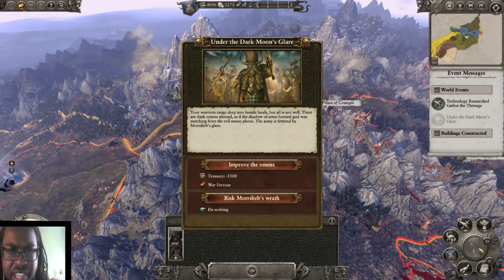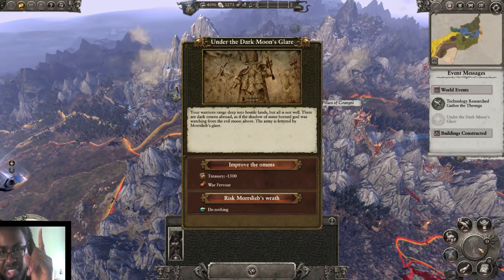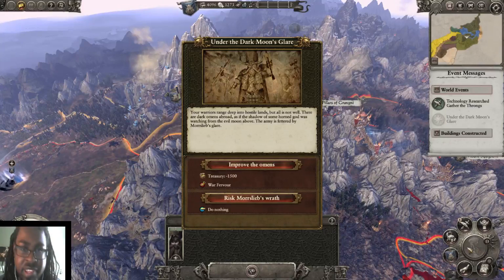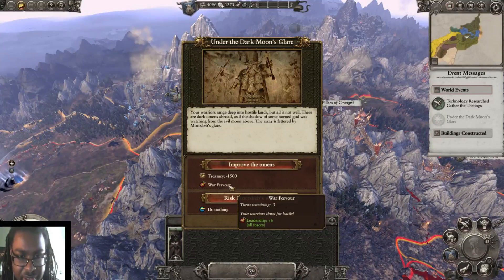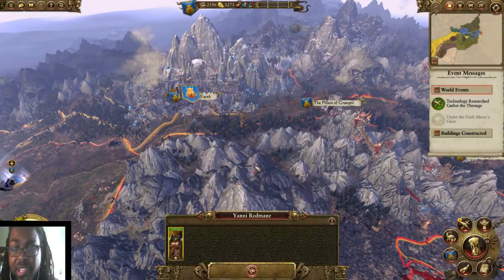Your warriors range deep into hostile lands, but all's not well. There are dark omens — as if the shadow of some honored god was watching from the evil moon above. The army is fettered by Morslieb's glare. The evil moon is also made of warpstone. We could get Warfebvre, which is leadership plus six if we drop fifteen hundred. We are currently just swimming in money, so we're going to do it.